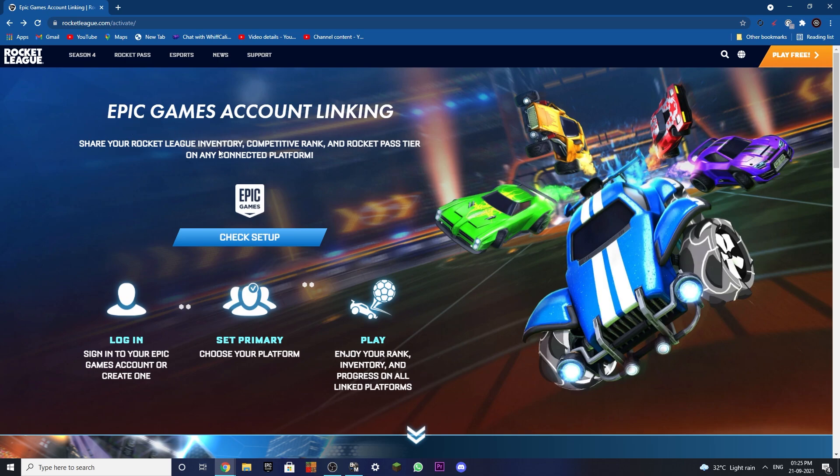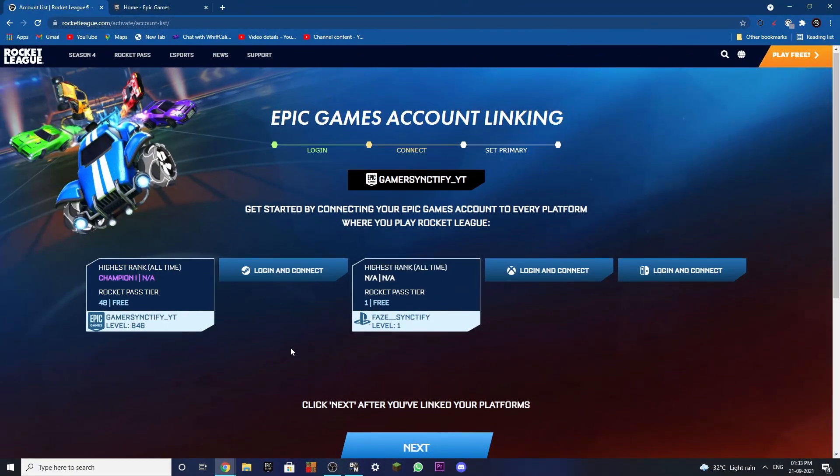If you don't see 'Check Setup,' don't worry — you will definitely see a page like this. Once you see a page just like this, what you have to do is click on 'Login and Connect' on the Epic Games account.